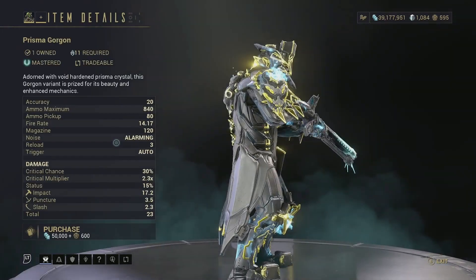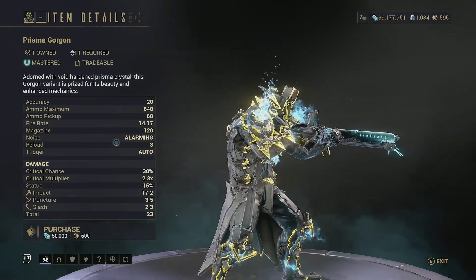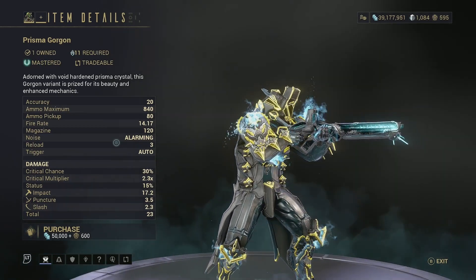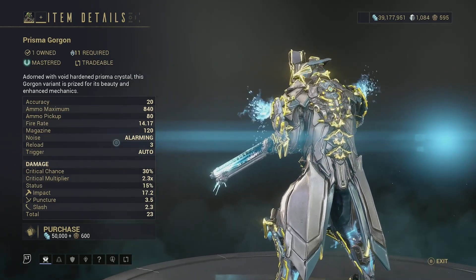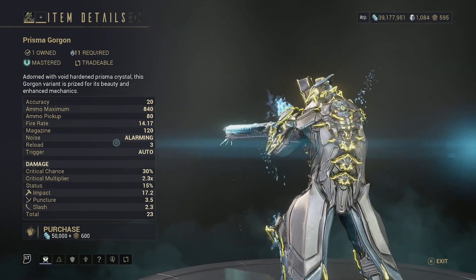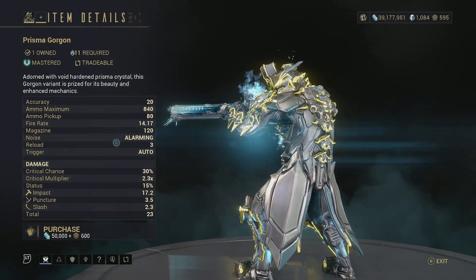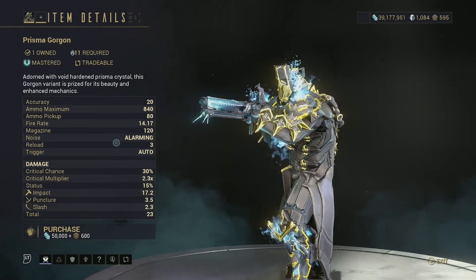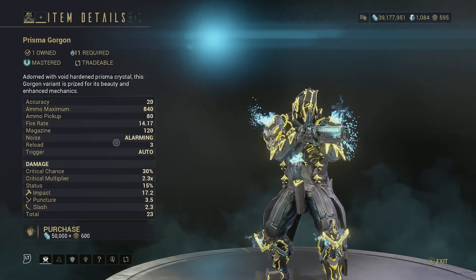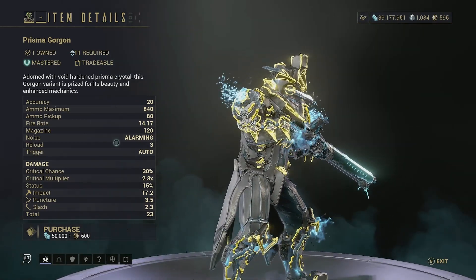Then we have the Prisma Gorgon. On its own this weapon is terrible, but with the new Incarnon Genesis this weapon becomes absolutely insane. I have an Incarnon Prisma Gorgon video on my channel, linked in the description below. Overall, it's pretty solid for a bread-and-butter assault rifle. You can pick it up for mastery fodder or if you want to delve deep into that Incarnon Genesis.